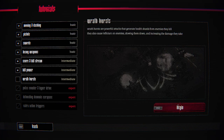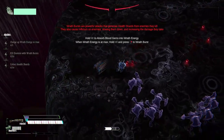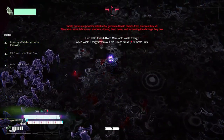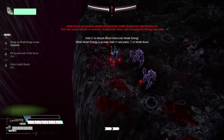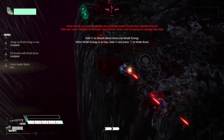Wrath bursts — powerful attacks that generate health shards from enemies they kill. They can also inflict a slow on enemies. Hold Shift to absorb blood gems into wraith energy. While wraith energy is max, hold Shift and press right click. That gives us some health shards — right click, and we get a bunch of health.